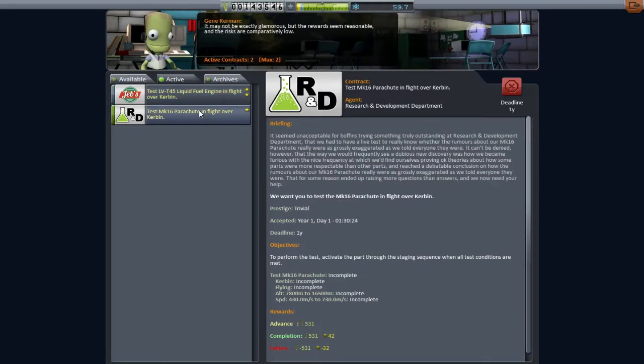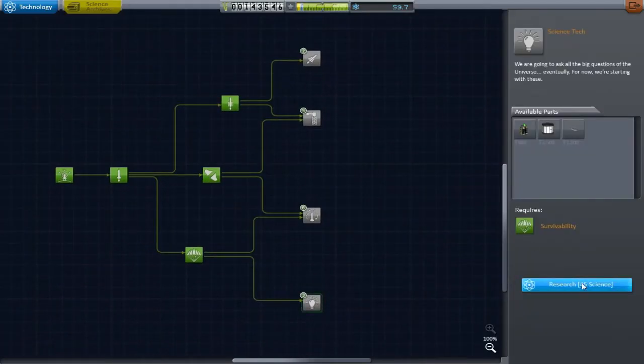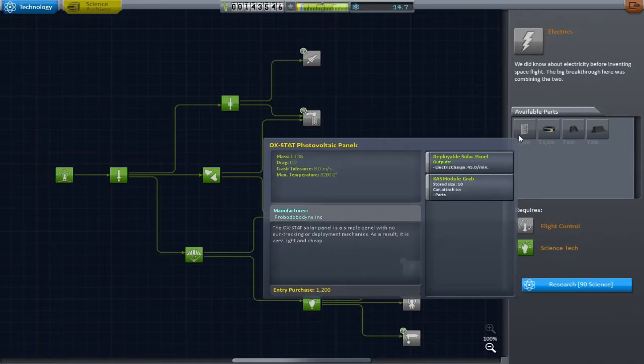So now we should be leaving and heading towards the science base, the R&D department, because we need to be able to open up more science options. And there we go - we'll take the materials bay, mainly because it is the best science you can do at the moment. I was looking through all the base values for stuff and the materials bay just kind of races away.